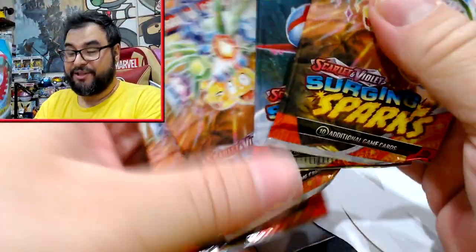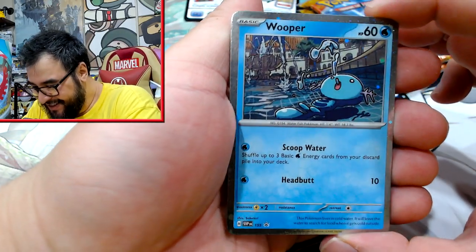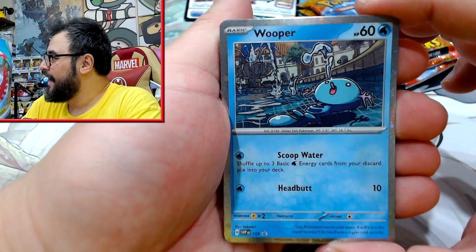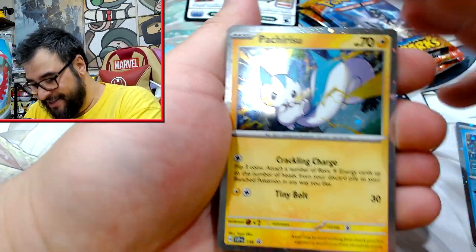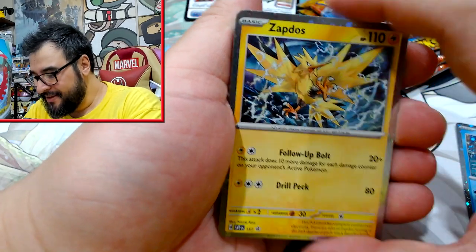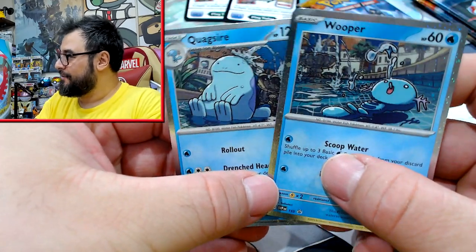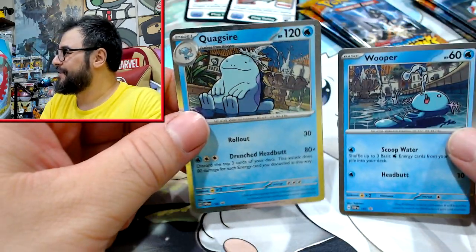We've got them all unboxed now — four packets from the single check lane packs and three stacks from the triple blister packs. This is your black star Wooper, and the way they've drawn the art it actually looks really good — it just feels different, looks different. Then Pachirisu, Zapdos is exactly what I'd expect, and Quagsire. I'm so glad Quagsire and Wooper were drawn by the same artist in the same way — they just hit different.